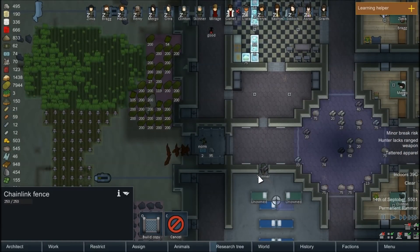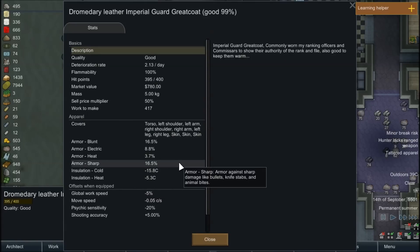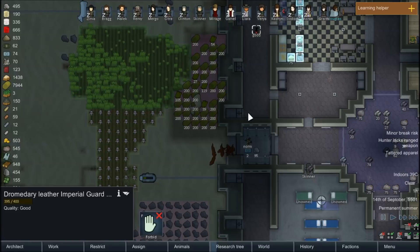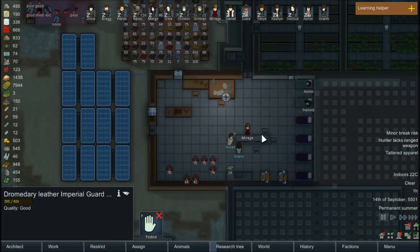Mirage's Commissar coat is on the ground there because we were dealing with a brief heat wave and it got quite warm. Apparently this thing does not deal with heat very well — you can see it actually hurts her heat tolerance because it's dromedary leather. So we'll have to see if there are better materials to make these out of that will have less issue with heat. If it were cold out, that would be a great thing to have, but unfortunately that's not the case here.